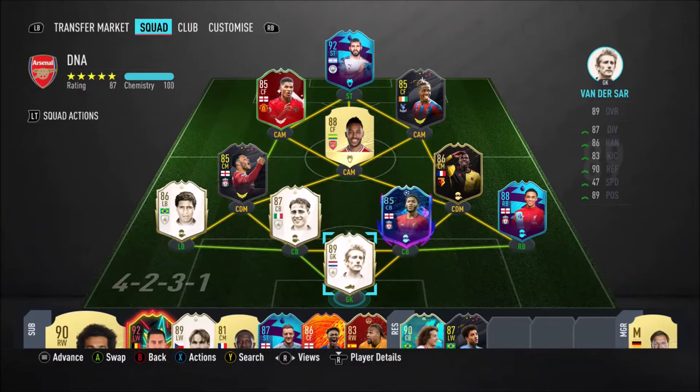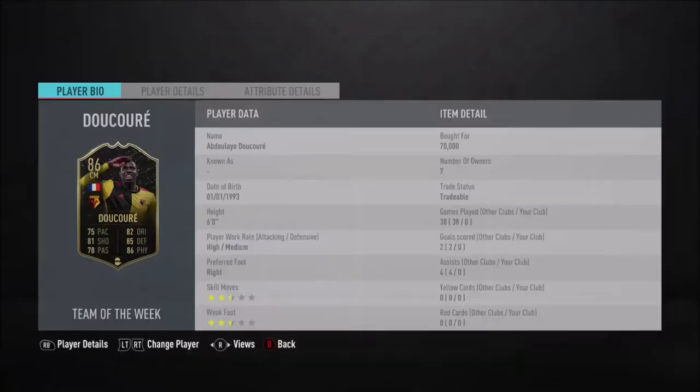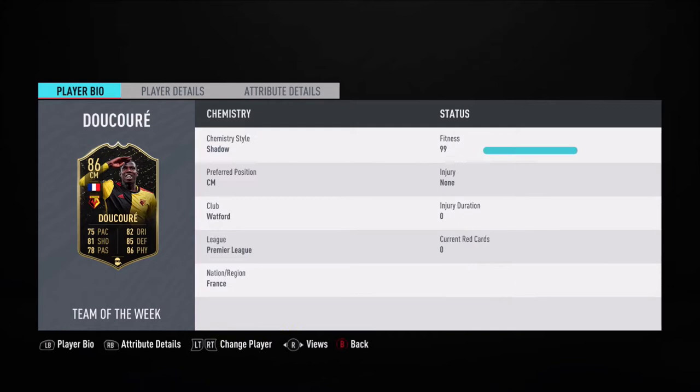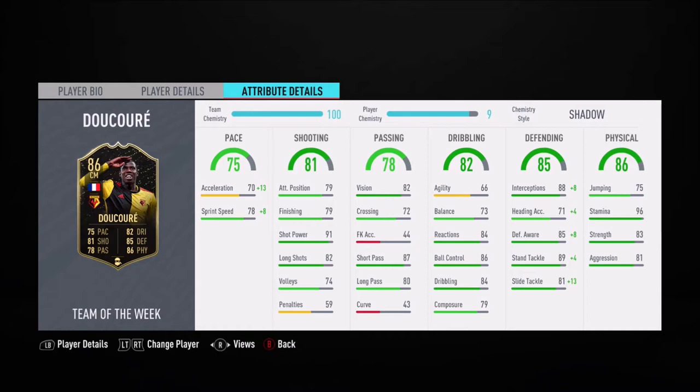Hey, what up guys, it's your lad DJ Wacky and I'm back with another FIFA 20 Team of the Week player review. A bit late to the party on this fella — 86 De Corey. A couple of YouTubers have covered him, but no one's actually used him as a CDM. They're all using him as a CAM or a CM, which I don't understand. I think the card makes him a fantastic CDM, and honestly in FIFA 19 his 86 SBC version was phenomenal.